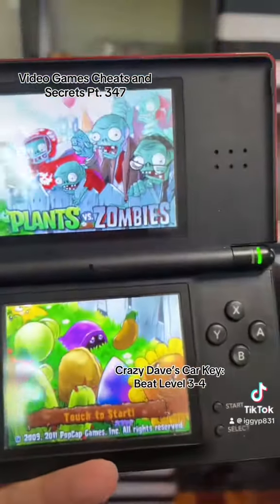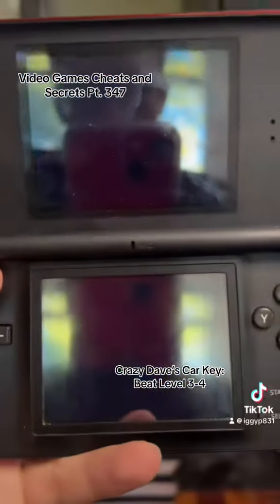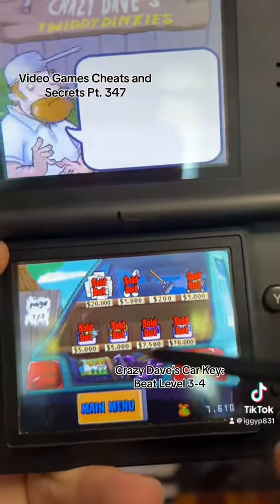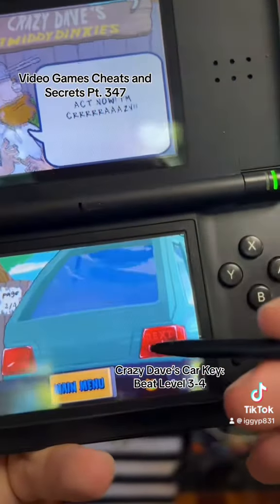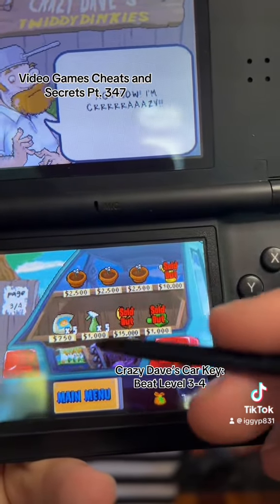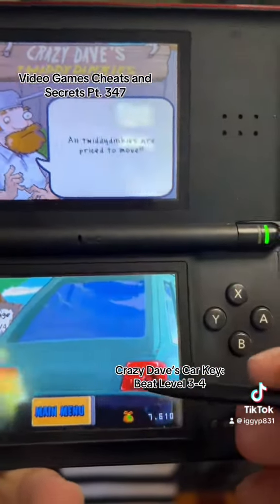Now, by doing this, this leads into an entire slew of things to unlock. I'll give you a little tour of the shop. You have slots and mowers and rakes and upgrades and stuff. Pots and fertilizer — all this stuff is going to get covered, all these individual items.